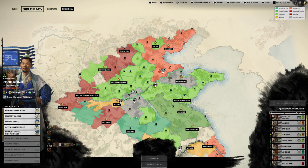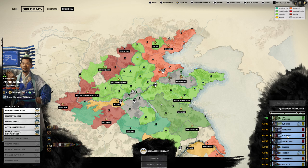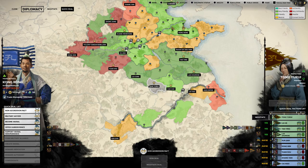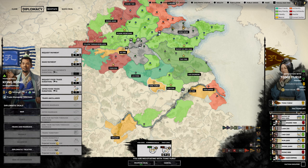The second thing we want to do is diplomacy. I found the Quick Deal - that's something I found very late. The Quick Deal allows me to see who would like what right away. So I click on Non-Aggression Pact and I can see already who actually wants one with me. For example, taking one faction far away, I can see 'Negotiate Peace' - and this is really good, she actually really wants that.